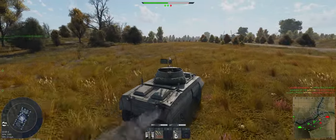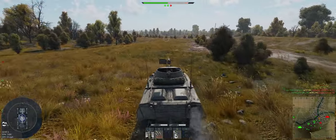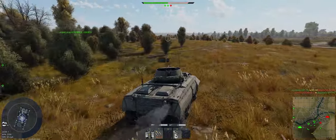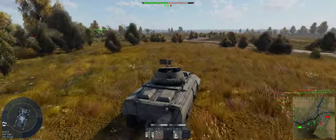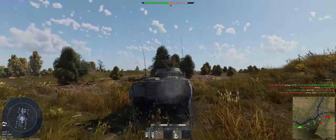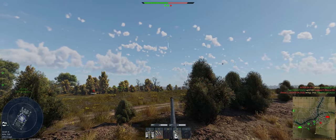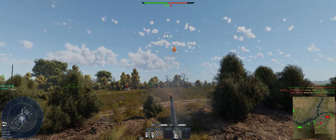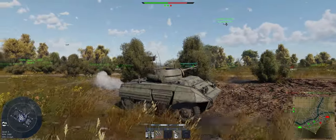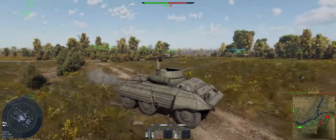Our boys are one step ahead of us — they're already out there on the flank with the BT-5 and BT-7. Still a lot of players left on their team, so usually what happens is our team overextends and then they push back and potentially win. Somebody shot our BT-7, which means they're looking this way. Let's see if we can get this Stuka — the 50 cal is great for airplanes.